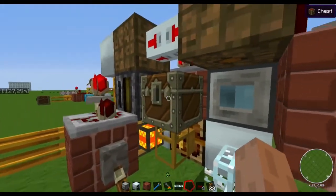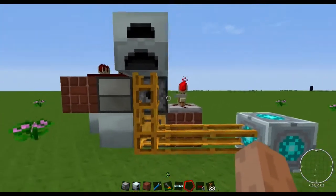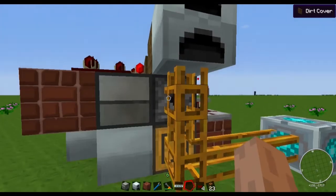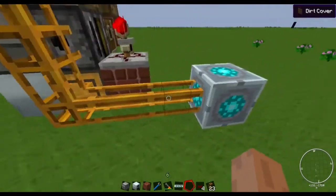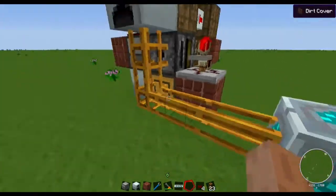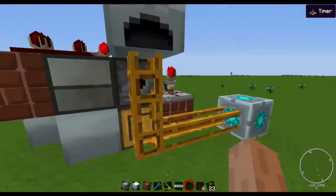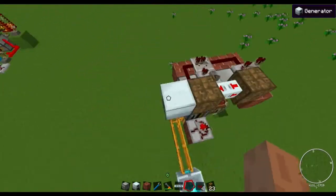This filter takes the scrap boxes from the chest. Same principle as before — the generator is closer to the filter, so the generator will first fill up to a full stack of 64. Once it's full, the surplus will go into the matter fabricator. So the matter fabricator must be further away from the filter than the generator.